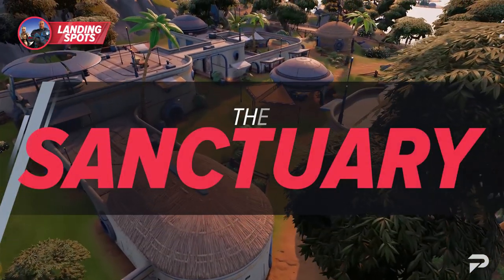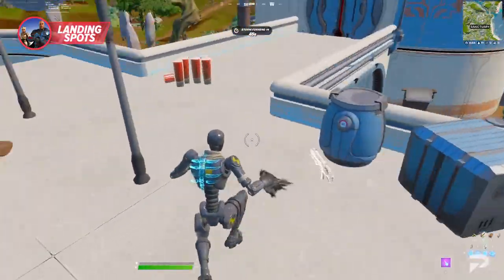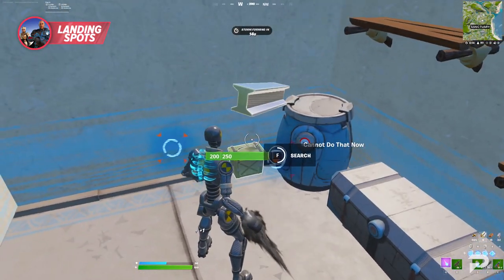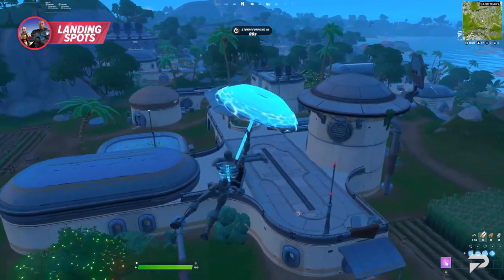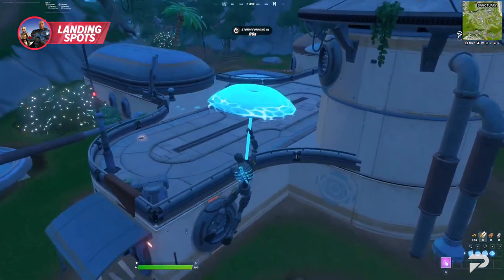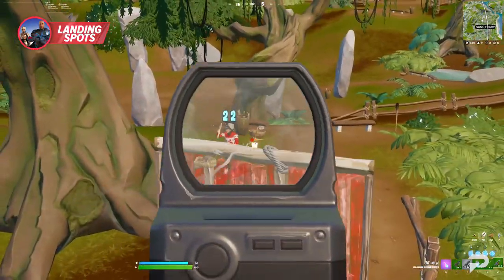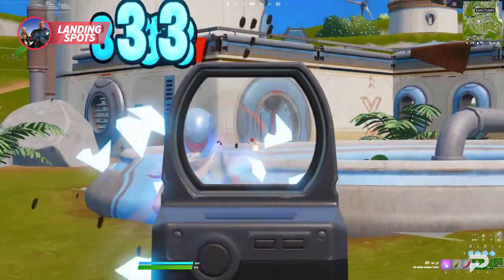The Sanctuary is one of the main new POIs on the Chapter 3 island and also one of the most popular, which means it's often contested by other players. However, if you have really good fighting skills, this can be an excellent place to score elimination points. Our recommendation is to avoid the center of the POI and instead land on one of its edges, where you'll get the chance to third-party opponents without being the center of attention. This location is also home to various Seven guards who, like the previous bases, give you blue ARs upon dispatch.